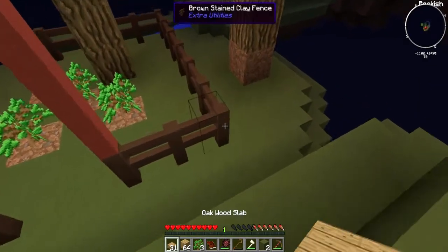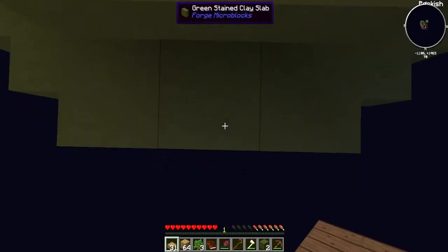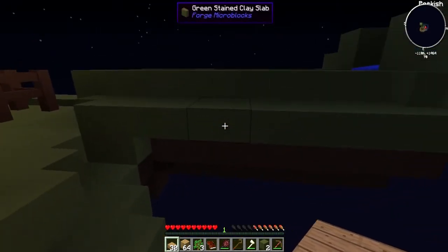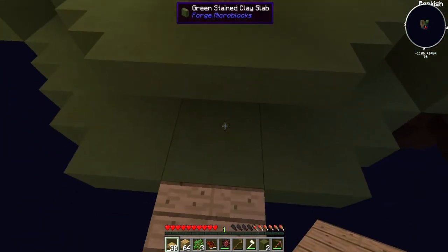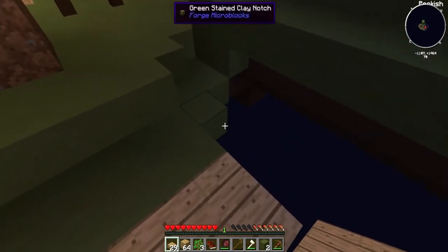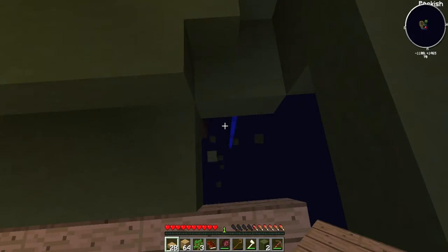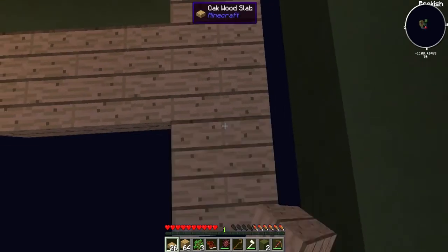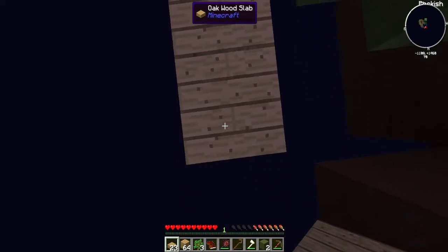I don't want to fall off. Is this a top slab or a bottom slab? All this is slabs — that's a normal block, that's a top slab, and this is a bottom slab. Good, because mobs don't spawn on there. See, this is a notch and if you break that down you get a nook, and that looks really nice, but we do need glowstone to make it.